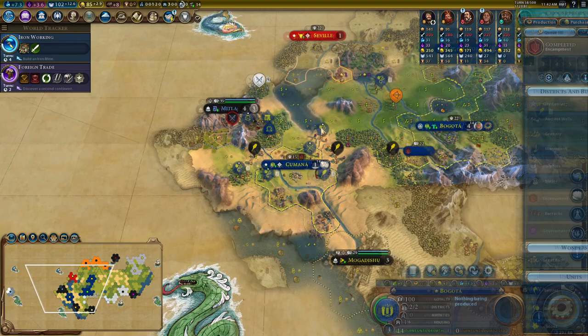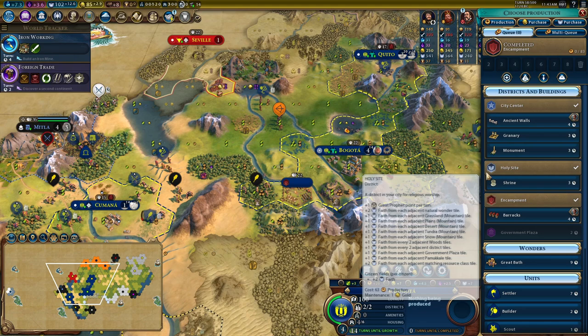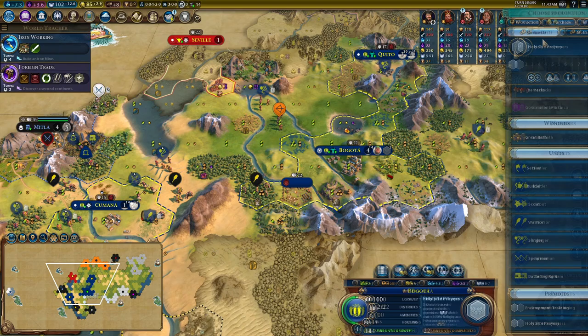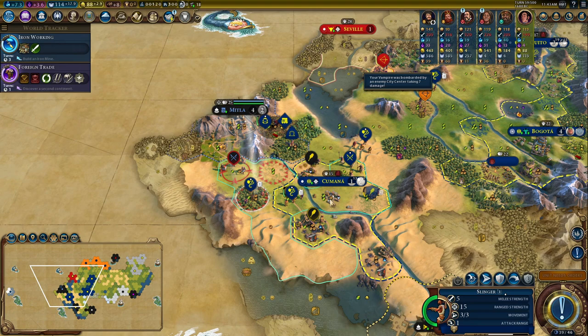My troops are way too weak to do any damage to Mittler even with the Spearman — standing here is a fool's errand. Back we come for now. I'll wait until I've got Swordsman up — I don't have long until I can get my first Swordsman, so that's pretty cool. I'll keep my troops safe and continue to grow my industry. One Holy Site Prayers and then Encampment Training — my capital is just going to race through the projects to try to get these early game units.